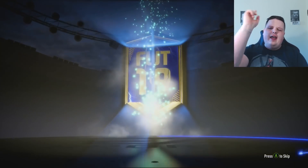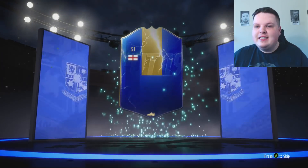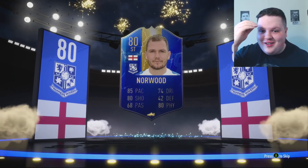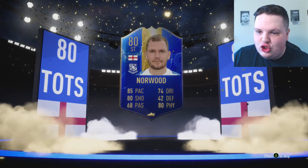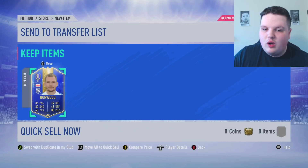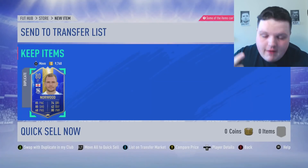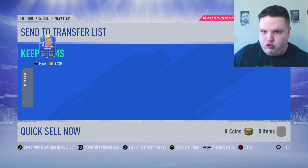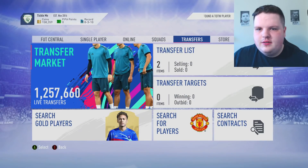An 80-rated striker... it's Oliver! James Norwood. Who would have guessed it? I've always wanted to pack a James Norwood in a guaranteed Team of the Season pack after paying for an 83-rated squad — especially when I already bought one of his cards in anticipation for Most Consistent needing a Team of the Season card. I'm not salty at all. Right, two more accounts to go.